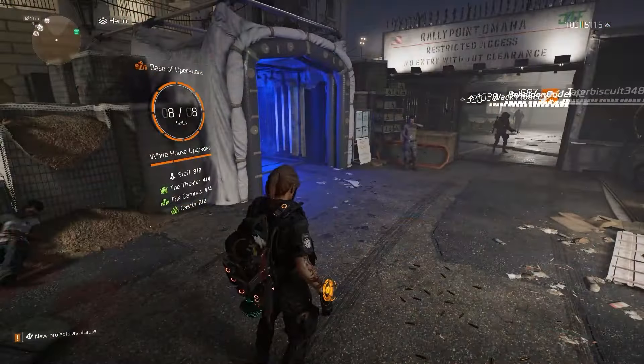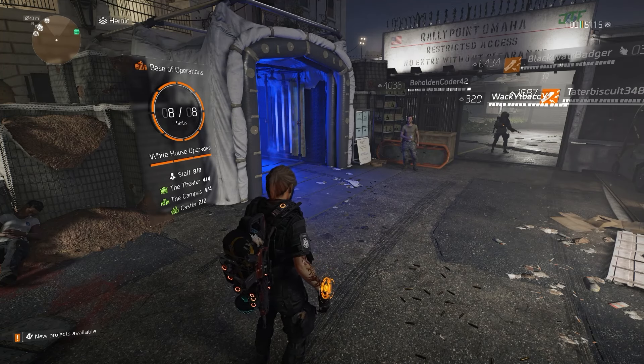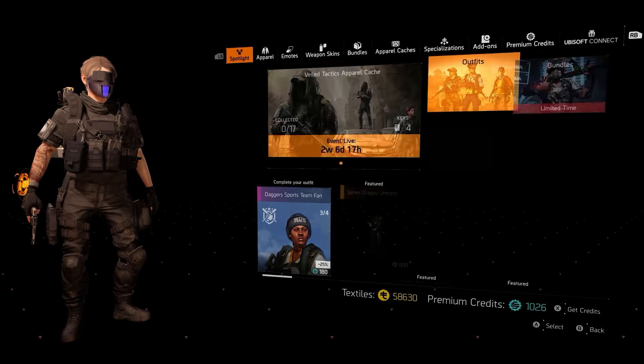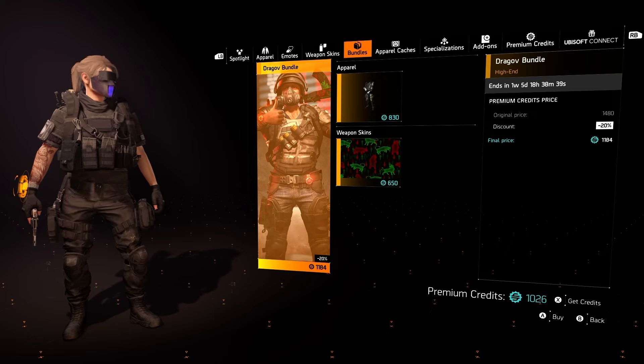All right, so upon logging into the game for the latest update on Tuesday, February 20th, this is how you're going to find the outfit. All you need to do is go into your menu, go down to apparel, go to the store, and at the very top right you'll see there's a limited time bundle — and that is that of James Dragov.